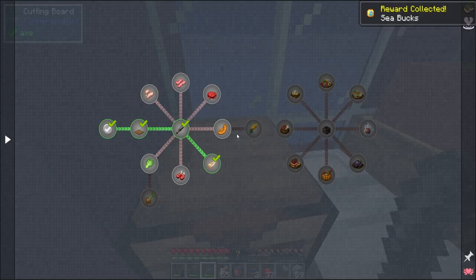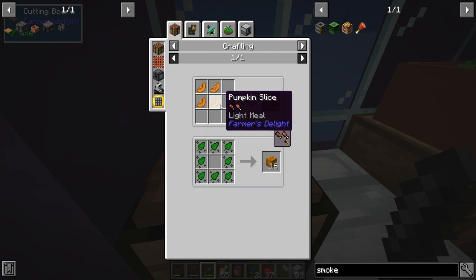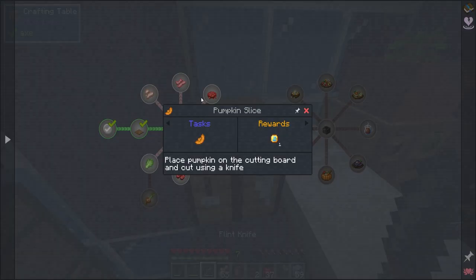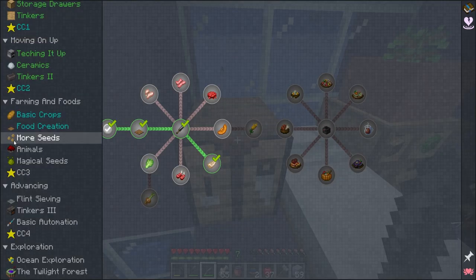Pumpkin slice — gotta get a pumpkin, gotta get the pumpkin seeds. We don't got the pumpkin seeds. So food — it's cool, but it's really not gonna get us further.